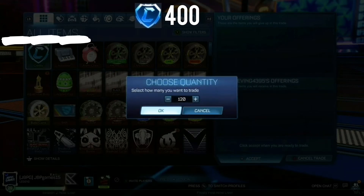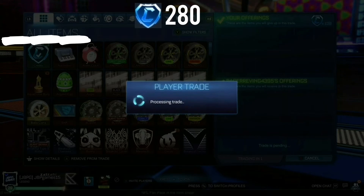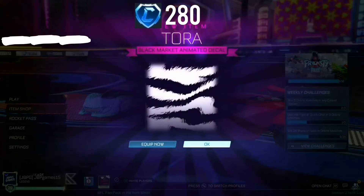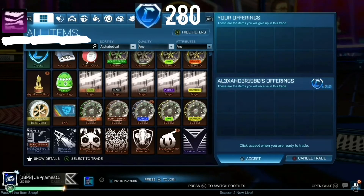Now on this trade, this guy wanted 120 credits for Tora. This is good, because I later on sell Tora for more than 120 credits. So we're now on 280 credits with Tora, a black market item. Right, we're now on to the next guy.